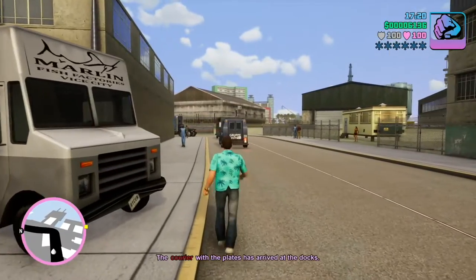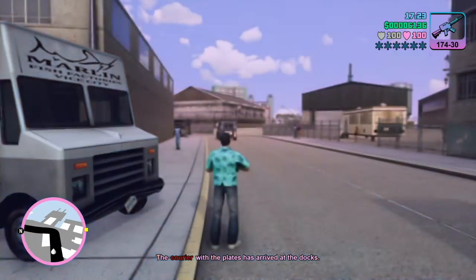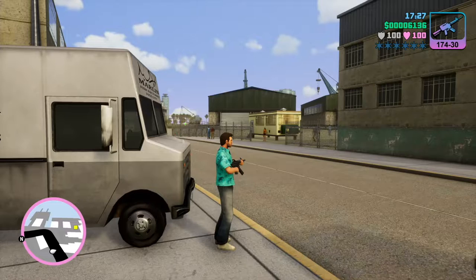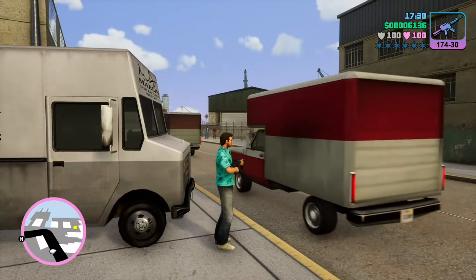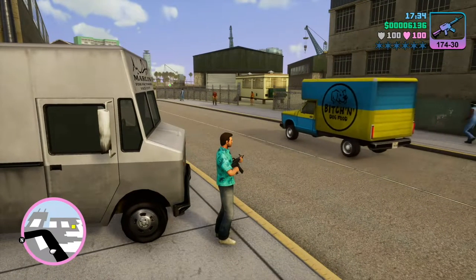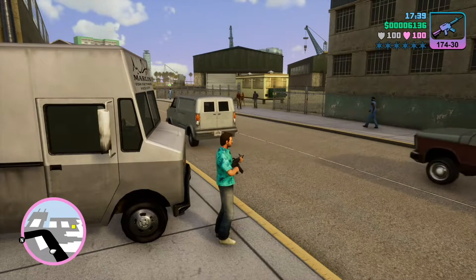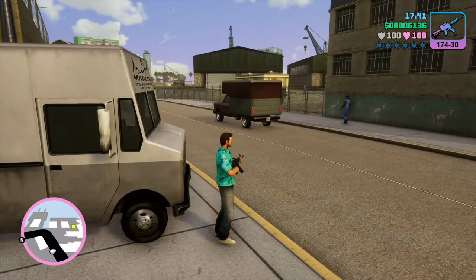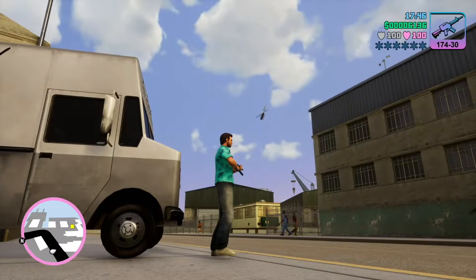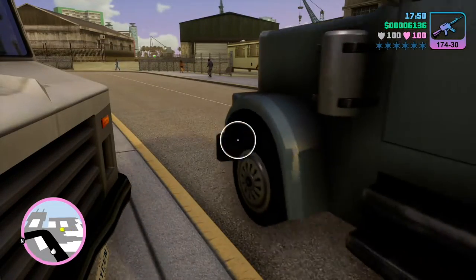The courier is arriving, and you want to switch to the M4, or if you have the AK, you want to switch to that. You want to wait right here by the entrance — you hope trucks don't pass in front of you — but the courier will come and you will have an opportunity to take a shot at the courier and the escort vehicle and maybe disable it. You can see the helicopter flying off. Now the courier is coming, and I'll show you what I've done.